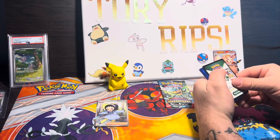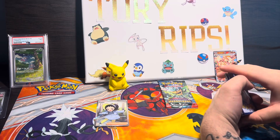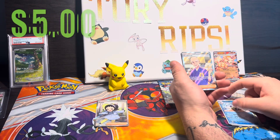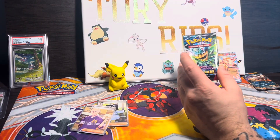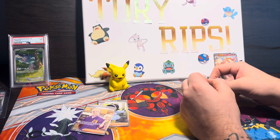Greninja EX 214 — that's a sick card to pull, it's like $250 raw. It would be incredible. Polygraph into a Caretaker — full art trainer. Nice-looking card. We got two full art trainers out of this opening. Down to our final pack of Twilight Masquerade.